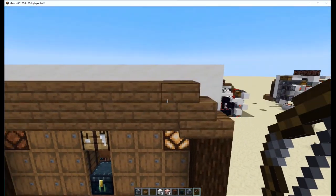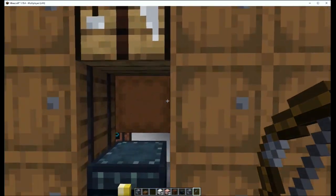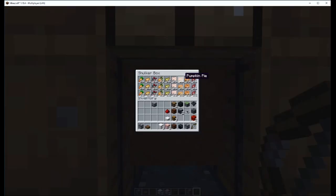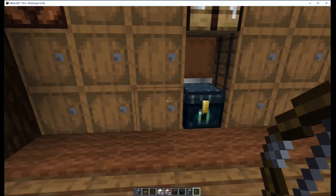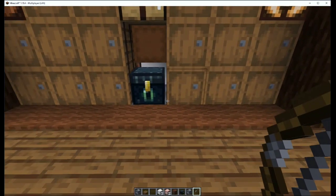Let's do a once over real quick on what this thing does. It's a full-on multi-item sorting machine, so it sorts multiple items per box. It also searches for that item and you can sort out multiple items at the same time. Just fill this barrel full and it goes into the sorting system.